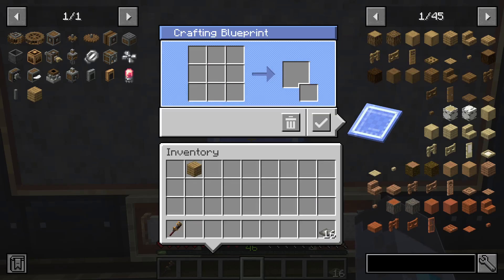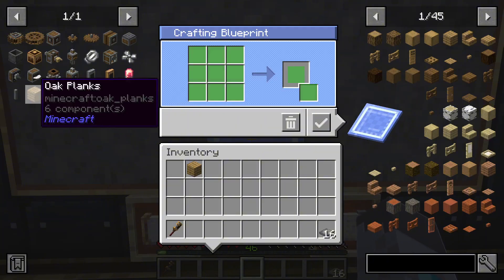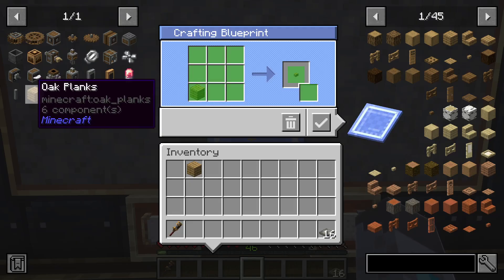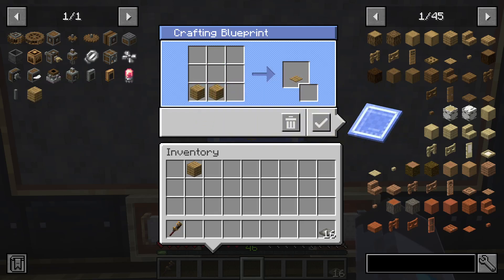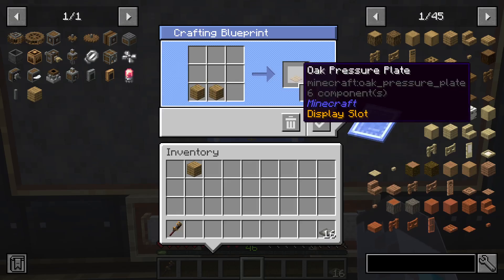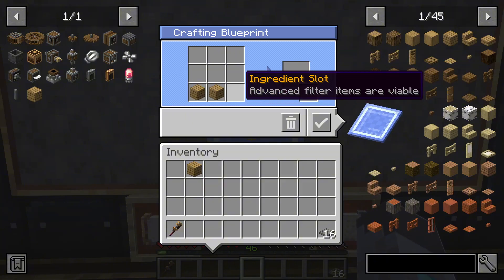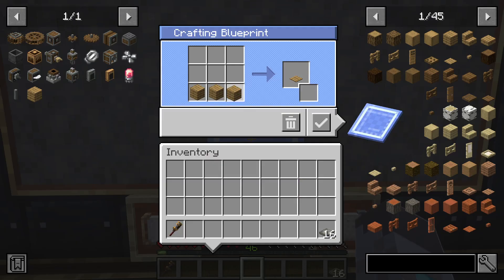What we can do is drag an item into one of these slots, either from JEI by simply clicking and holding on the item you want and dragging it to the slot you want. We can see there are two oak planks here and it already knows that's going to make an oak pressure plate. You can also put items from your inventory in these slots by clicking on the slot with an item in your hand.